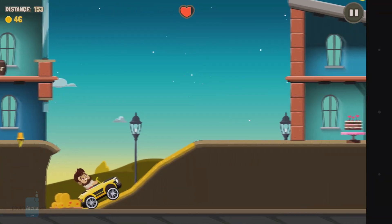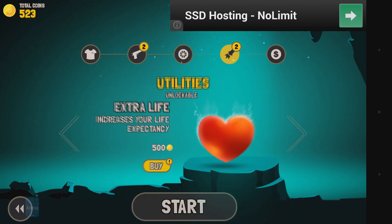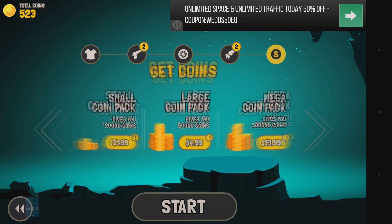On your way to every district's HQ, you're able to pick up gold coins, which you can spend on various upgrades, such as new cars, weapons, character suits and more.